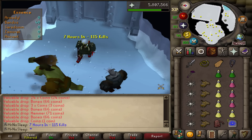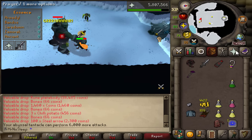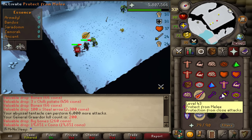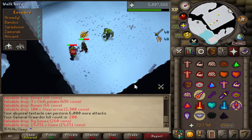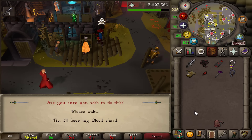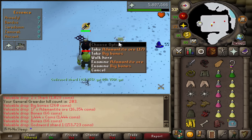Seven hours into the grind, 115 kills with 17 hours remaining. I'll go the full 24 hours if I'm unable to get any drop, but the main goal is to receive all the drops. If we can do it under 24 hours, even better — win-win either way. A beautiful 200 overall kill count at Bandos, still with only the hilt to my name. Now I have to use another recent drop — a blood shard — to create my second amulet of blood fury.